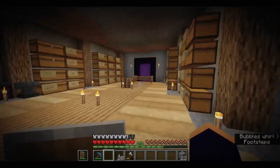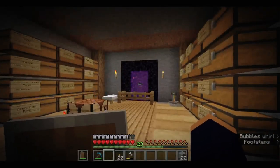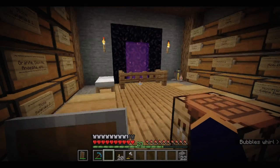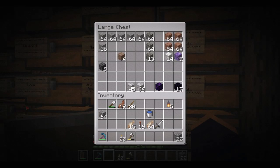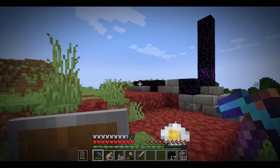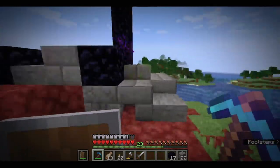So one thing I traditionally do when I make Minecraft worlds is I like to establish a nether highway. Because as we all know, every block in the nether equates to eight blocks in the overworld, so it makes for good quick travel. So I'm going to take this obsidian and start connecting nearby points of interest. First I'm just going to dismantle this ruin portal because I want the new one to be a little bit closer to the village.